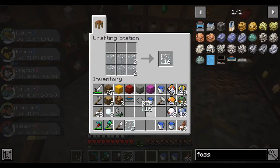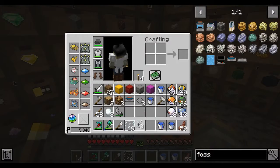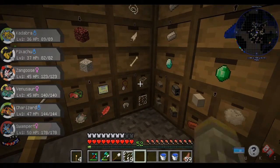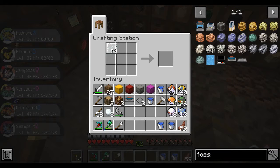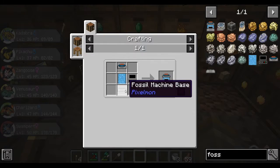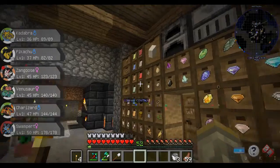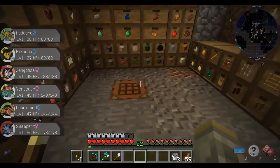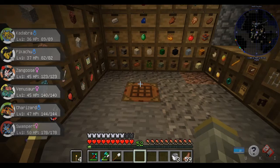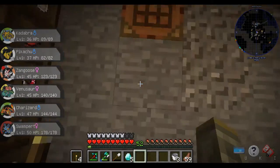Alright, I'm back — we got plenty of glass now. Let's craft the fossil machine parts — there, there we go, we got that. Grab our water buckets back. Alright, so I have the fossil machine tank, but I need more aluminum plates for the fossil machine base.